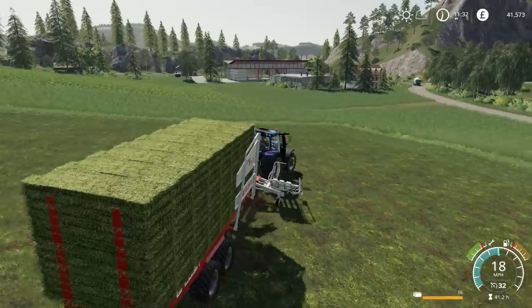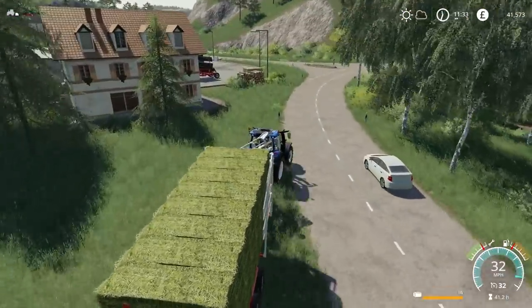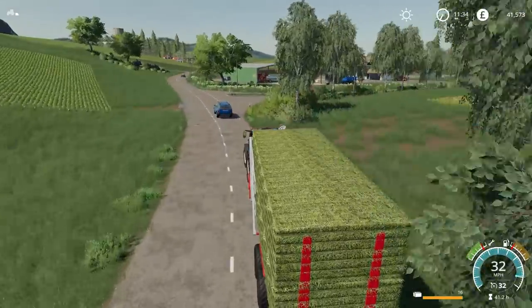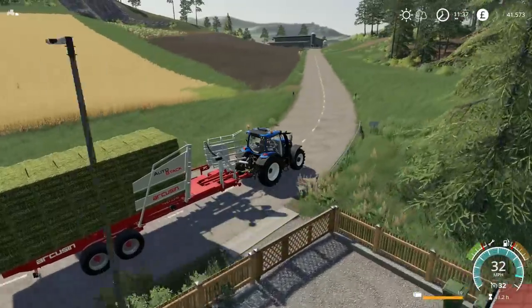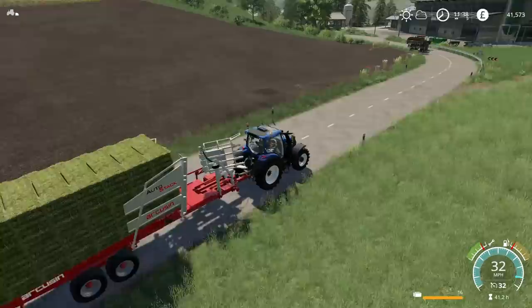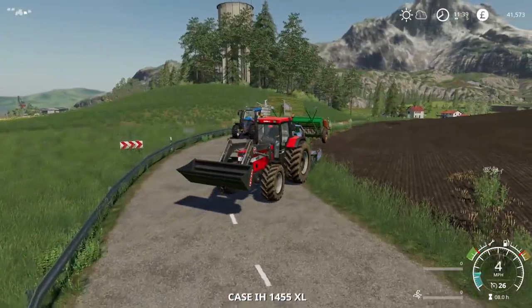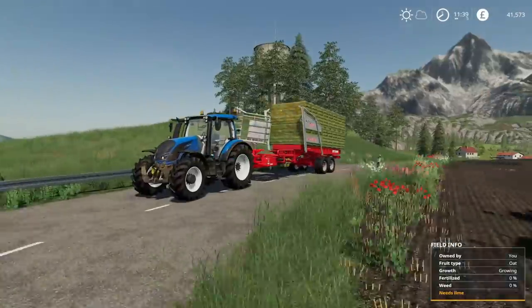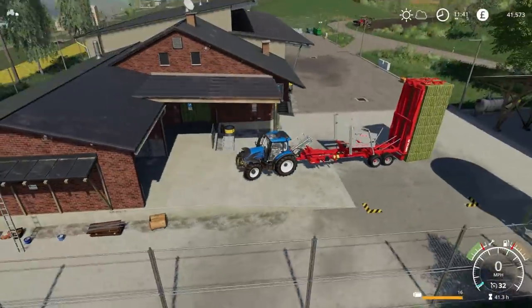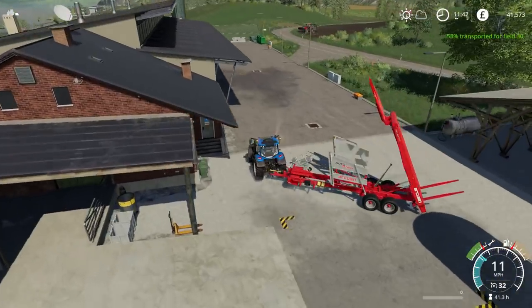That is the 16th bale. It looks like we do have around 16 or possibly more over there. Let's go and sell this first load. Whilst we're up here, we'll take a look at the case tractor which is currently doing the drilling — it might have finished. The money has stopped dropping... actually, it's hit a tree. It's managed to end up down here somehow — it was working at the top before. My workforce is completely incompetent. It is 58% full, so that's a good sign we're going to have quite a few bales for ourselves.